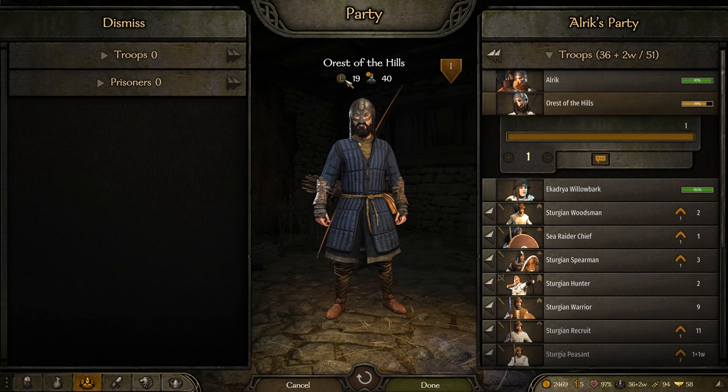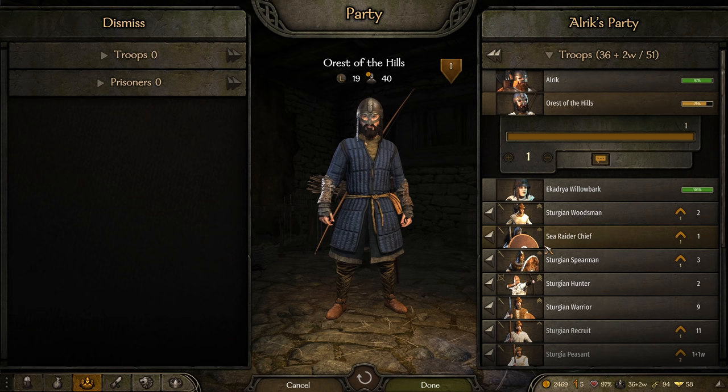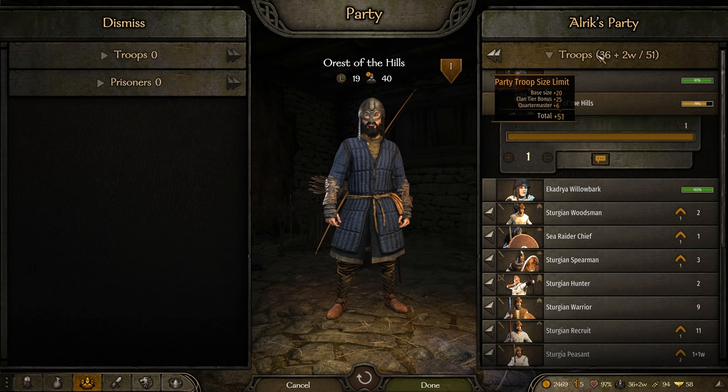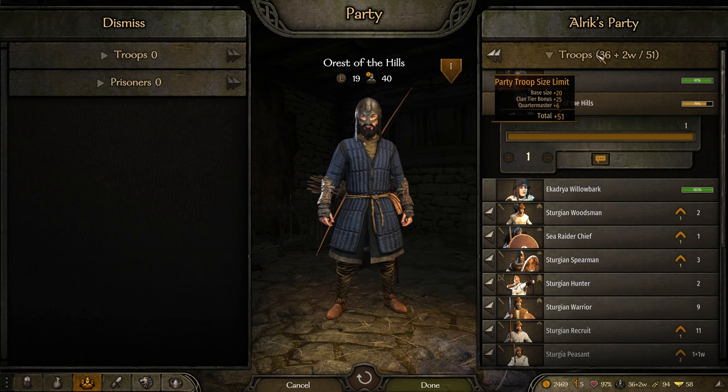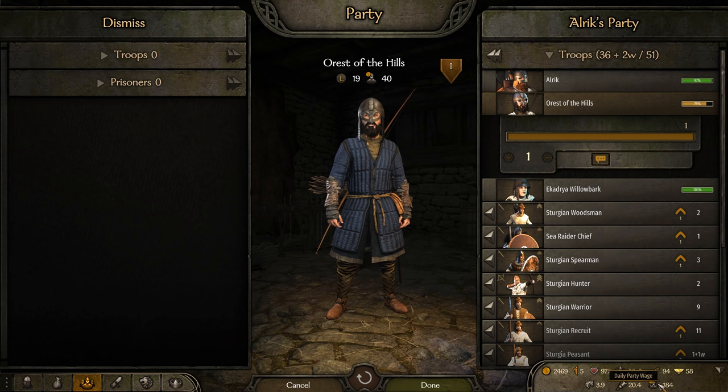What you should be doing is keeping all of your troops at a max of tier 3, maybe tier 4 depending on the troop, until you can secure enough passive income or are confident in what you're making to push to the higher tiers. In this example playthrough, I have 38 out of 51 troops and my daily cost is only 184 dinars a day — already less than what four high-level companions would cost. You can hover over the dinar symbol in the lower right corner or click the up arrow on the far right for detailed daily party wage information.